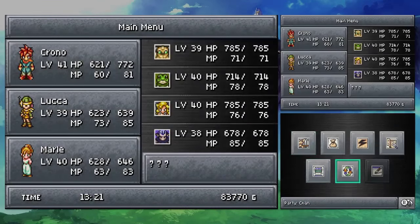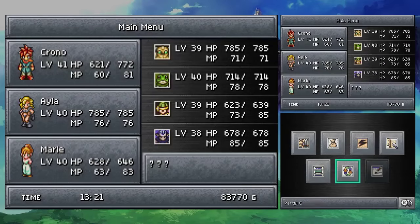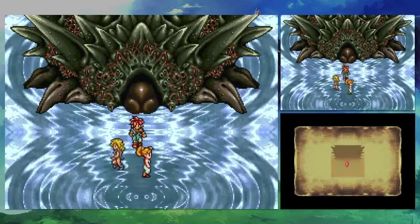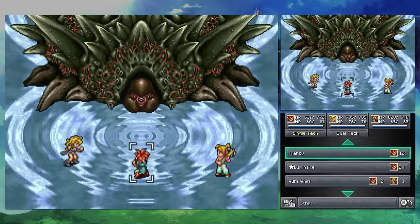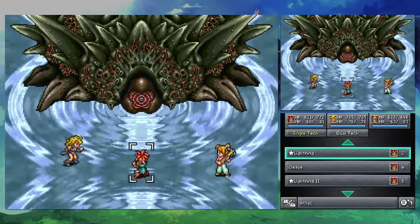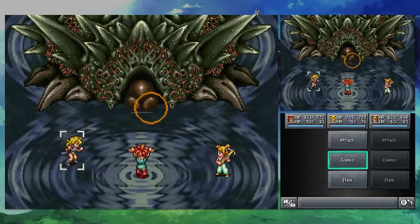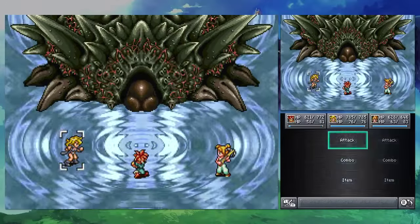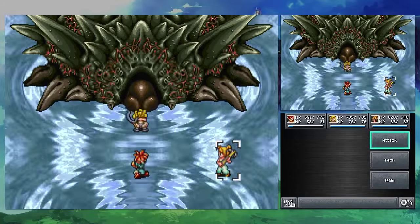I'm going to do a little swap here. We need Ayla. Also, because we're having so many short fights, it's worth it just to use his impressive physical attack.